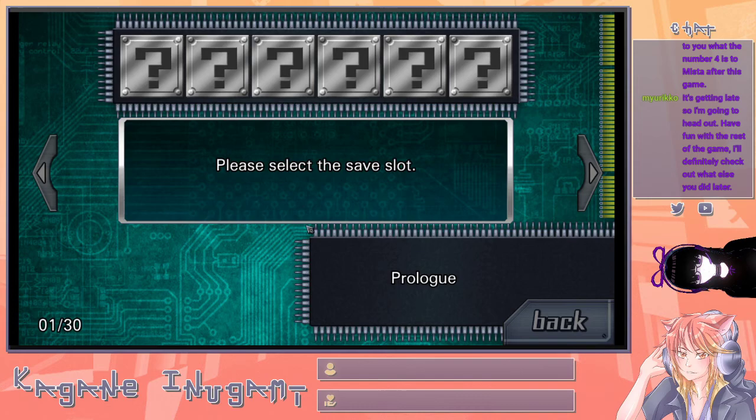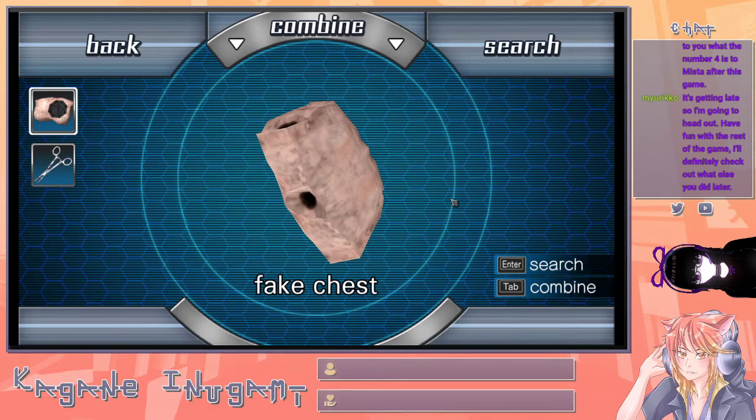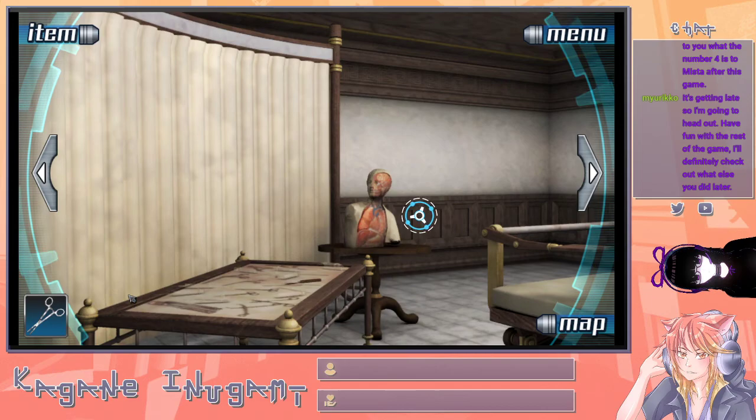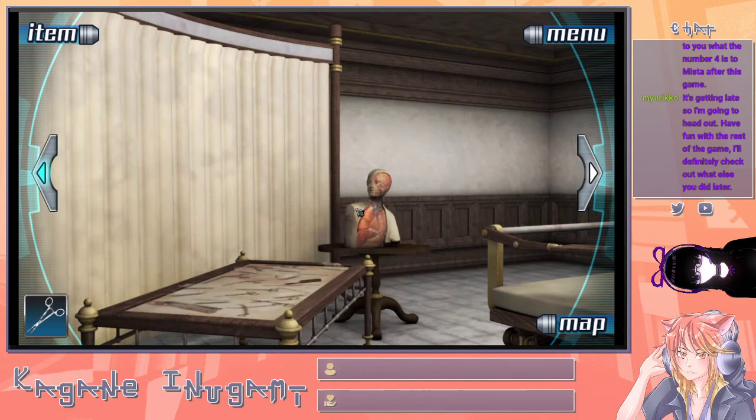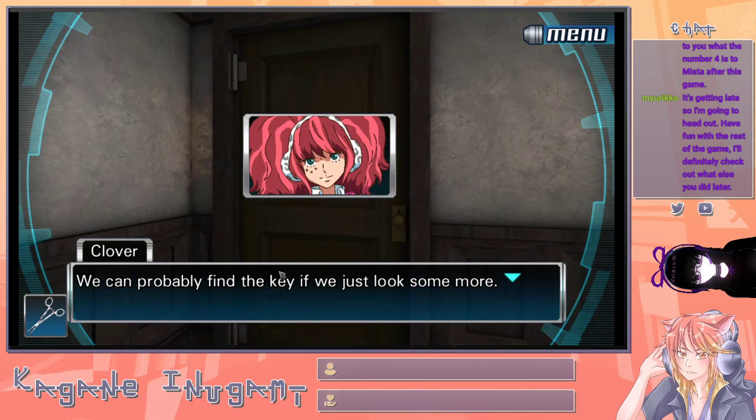I need to swap items. How do I do that again? Let's go ahead and actually save. I want to make sure we're good. Item tab — I'm just trying to figure out how to swap items. I just press it. Let's go this way. It's locked. We can probably find the key if we just look some more.